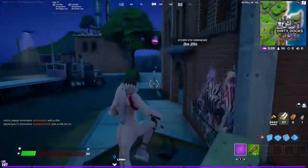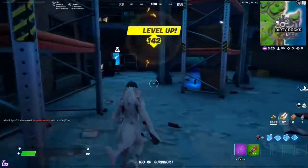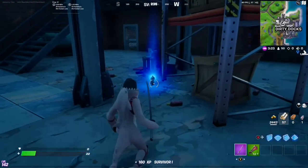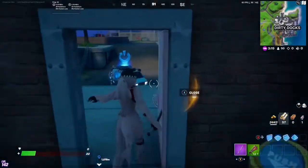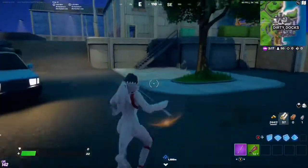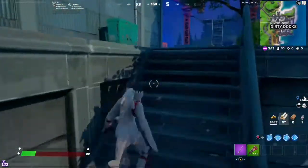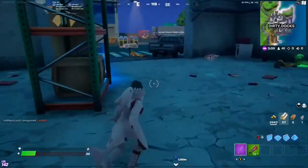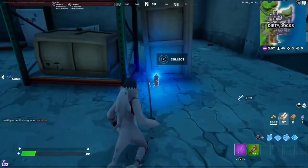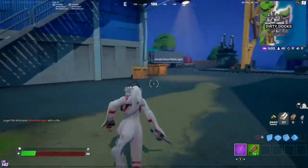Here we are in the first warehouse and the spray can is going to be kind of in the middle. Next, we're going to go straight across to the other warehouse, and that is where spray can number two is going to be.